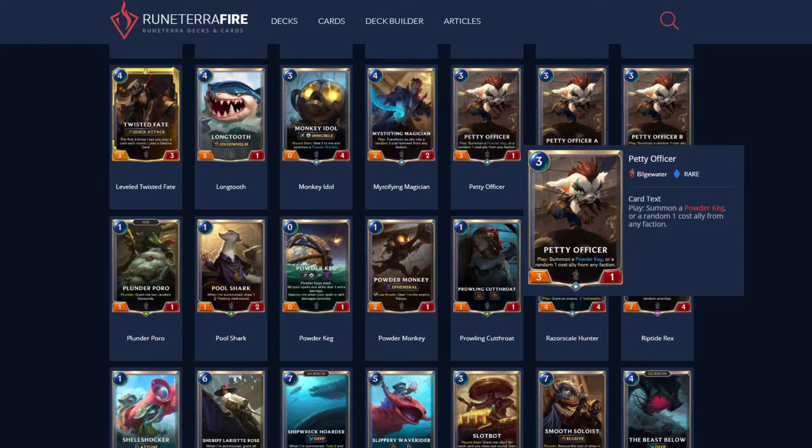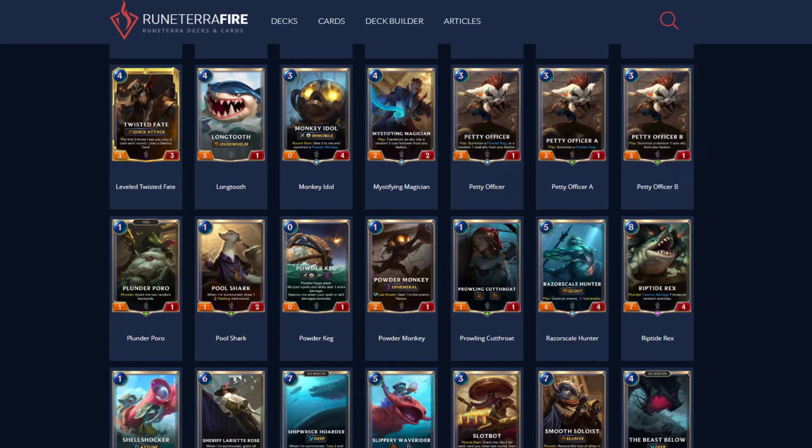Petty Officer costs quite a bit for the stat line, but he can summon a Powder Keg or summon a random one-cost ally from any faction. Summoning a random one-cost ally from any faction is not good in a pirate deck. There's another potential deck you can run with Bilgewater that uses just a bunch of one-cost allies — I'll address that at the end. Summoning a Powder Keg though? Great for pirate decks.